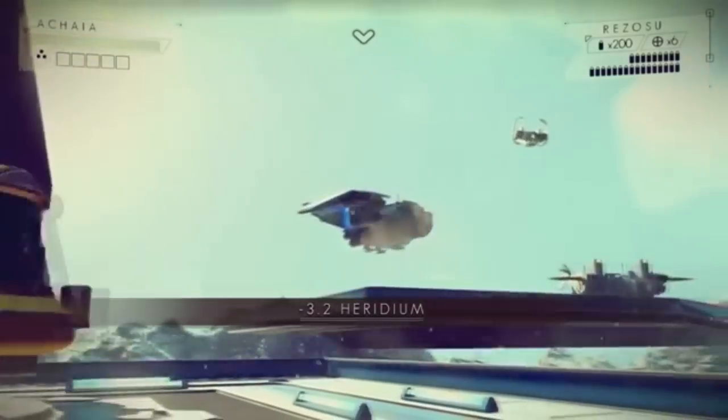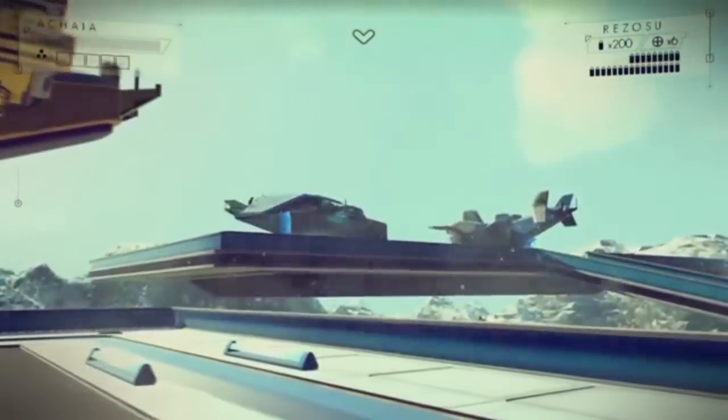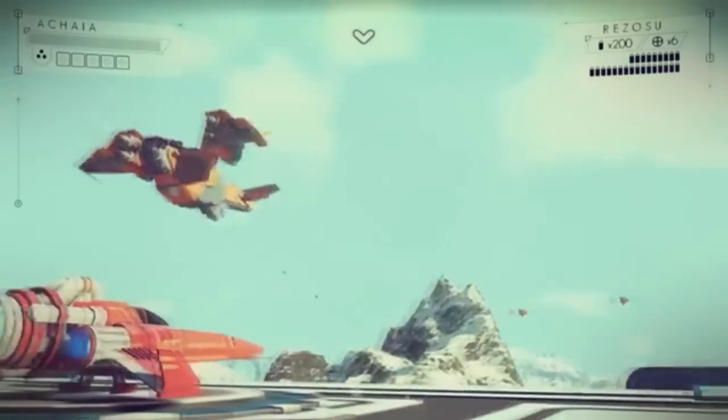In ship combat, different weapons have different specialties. Lasers specialize in melting shields, while plasma projectiles do heavy damage to ship hulls. Torpedoes pack a punch but aren't as fast as others. There's no ammo to worry about, but you do need to keep an eye on cooldowns. I like that there's no ammo to worry about.